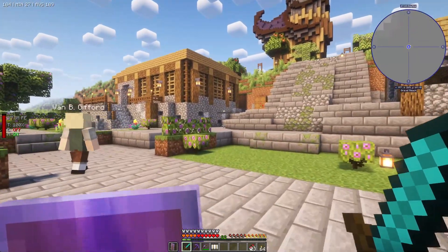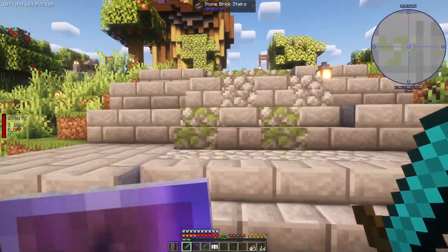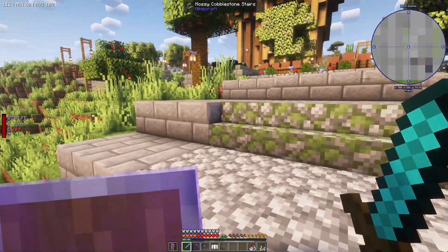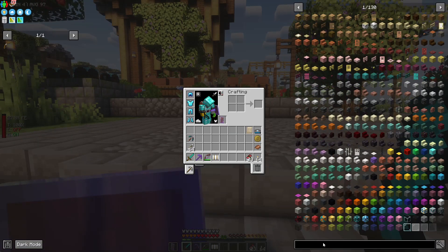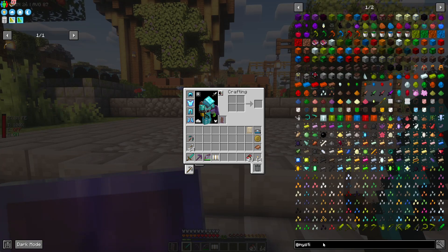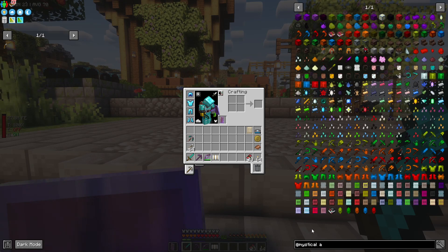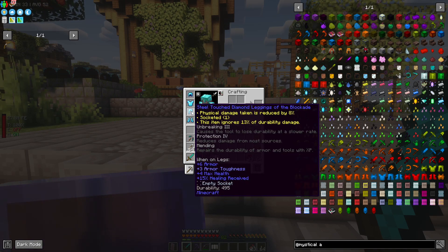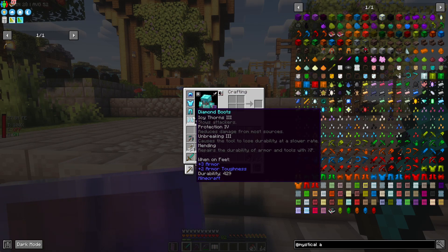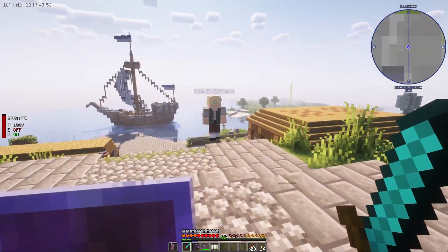We are going to make a warehouse maybe in this episode in this area here. Something else I want to address in this episode is going to be a new mod - I think All the Mods 9 should be about discovering as many mods as we can. One of them that I really want to work on this episode is going to be Mystical Agriculture. That's going to be an important one because we can actually power up very quickly compared to the type of armor, weapons, and tools that you have.